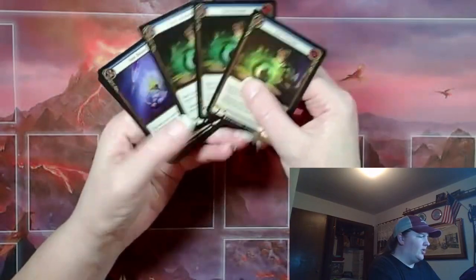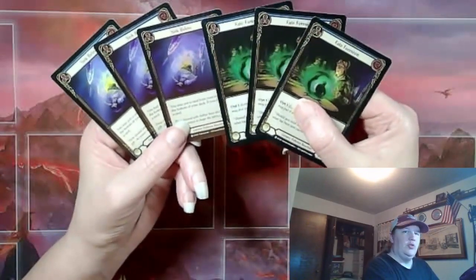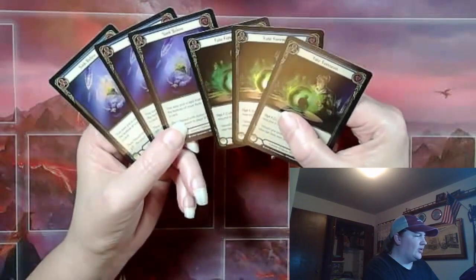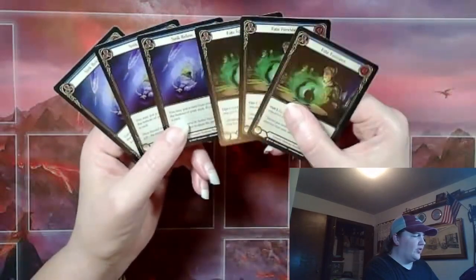We got some — looks like I ordered everything in foil. Some foil blue fates and some foil blue sink pillows. These are not in the best shape — they're probably lightly played. They got some scuffing on them, but they'll do just fine.